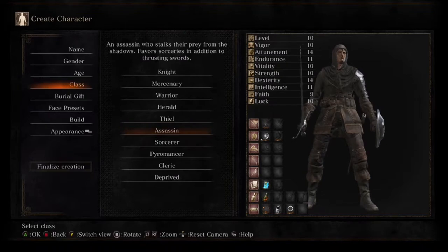The next class is the Assassin, who starts with a thrusting sword, a small shield, and a sorcerer's staff. The sorcerer's staff allows you to cast sorceries. The sorcery that comes with the Assassin is called Spook, which when cast makes the character's movement silent and also makes it so any non-lethal fall damage won't deal damage.